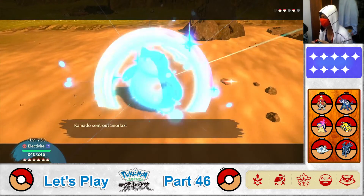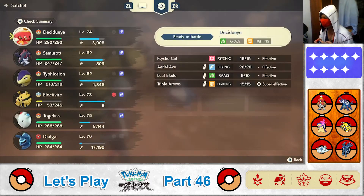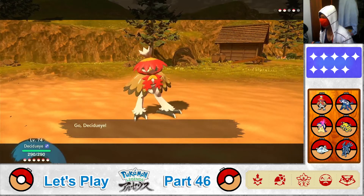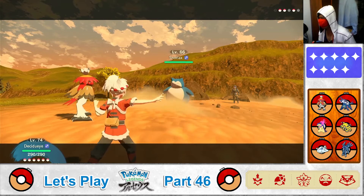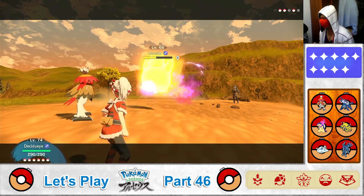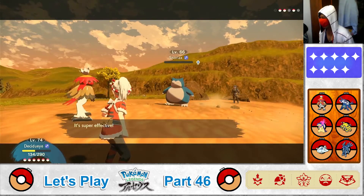Next up, Commander's sending out Snorlax! Snorlax used High Horsepower — that's a lot of damage! Switching Pokemon again. Return, Electivire! Coming out, Decidueye! Decidueye, use Triple Arrows on Snorlax! Half HP down and defense lowered! Snorlax is using Zen Headbutt — that's a lot of damage! Alright, one more time, Triple Arrows! And Snorlax is down!